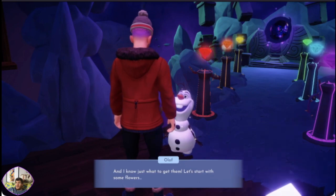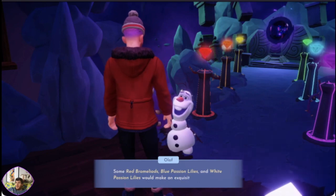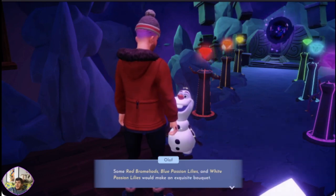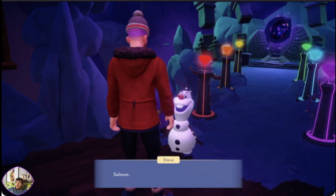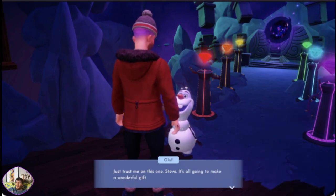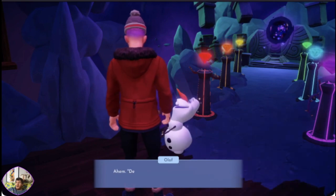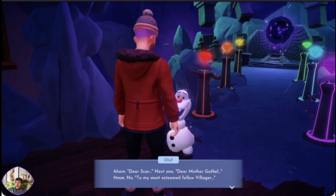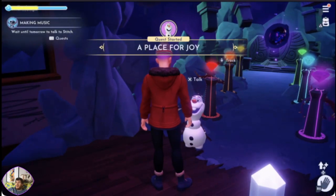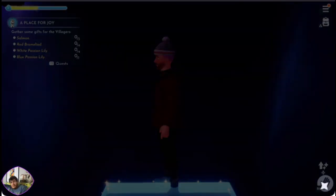Maybe we could try giving them some gifts — that always cheers people up. Olaf: 'What an incredible idea! I know just what to get them. Let's start with some flowers — some red brown lilies, blue passion lilies, white passion lilies — we'll make such an exquisite bouquet. And of course, we'll need some salmon.' Salmon? Why? 'Just trust me on this, Steve. It's all going to make a wonderful gift.' So we're going to get salmon and flowers — that doesn't sound too bad. Salmon and flowers.